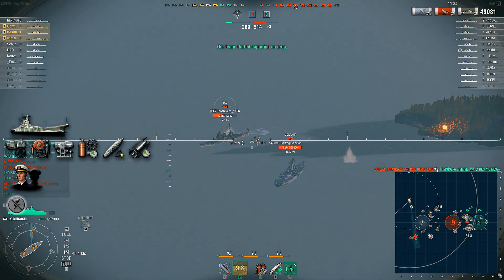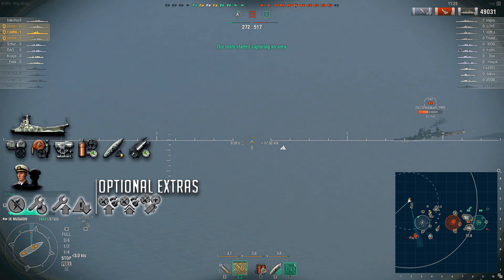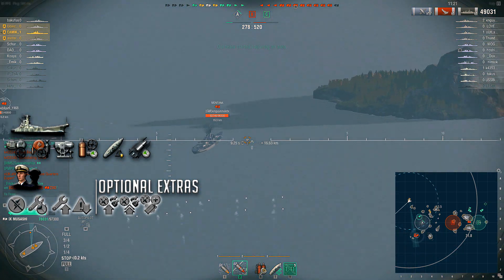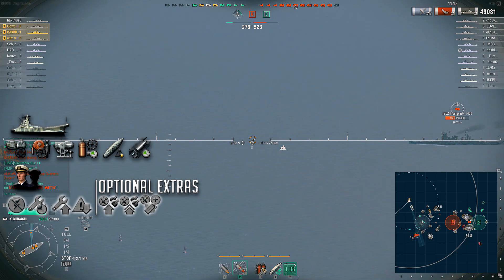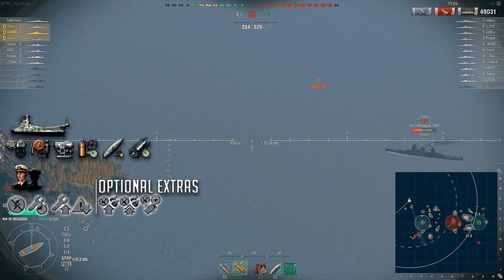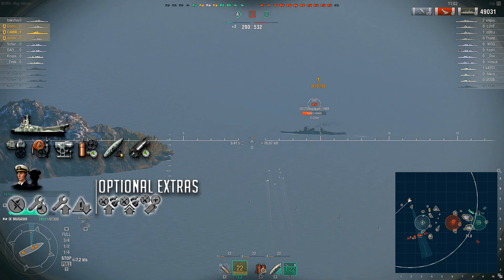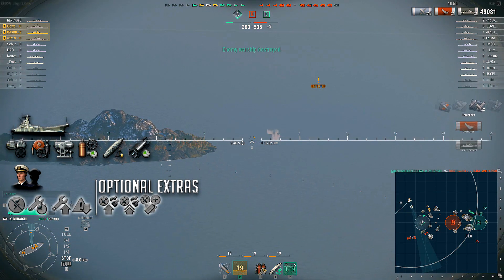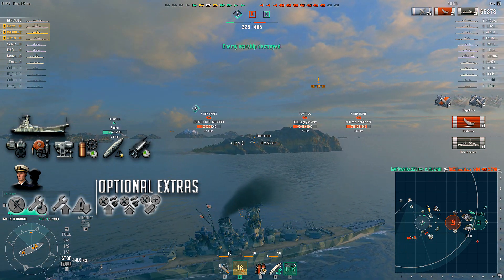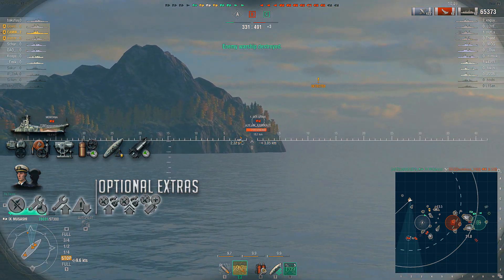As for the captain skills, I recommend taking Preventative Maintenance, High Alert, Basics of Survivability, and Concealment Expert to start you off. After that, grabbing things like Superintendent for that extra repair party and Basic and Advanced Firing Training to help you squeeze out everything from your AA is recommended. If you go with the right loadout, you can get your secondaries out to a 10.6km range, which ain't that shabby. The build really aims to give the Musashi some stealth capabilities at range that allow her to decide the terms of engagement, all the while increasing her survivability against torpedo and HE attacks.